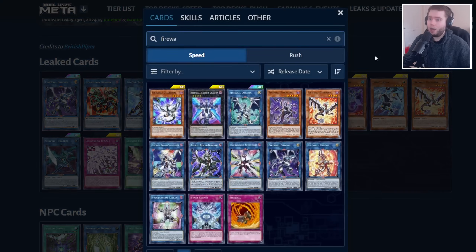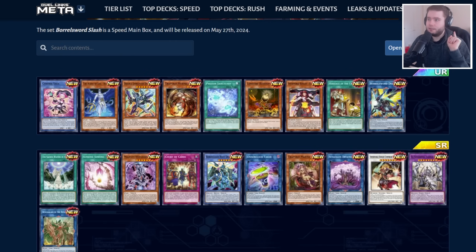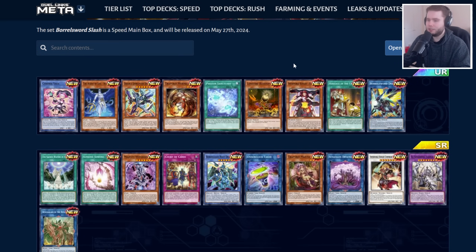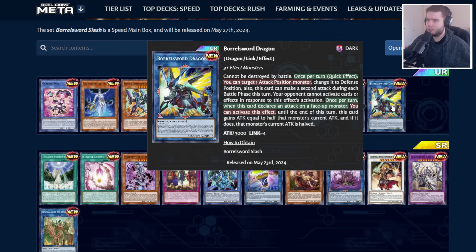For me, I'm hoping Defensor is a one-off, because I didn't go into the main box it was in, and if I've got to go into it, I only want one copy and not spend 10,000 gems trying to find it. Then we've got the brand new box, Borrowed Slash. In terms of what's in here that I'm excited for, it's probably just the Borrowed stuff, and that might mean I don't go into it, because there are really only three relevant cards in the entire box.